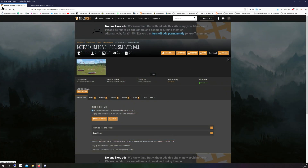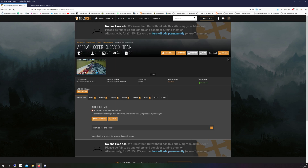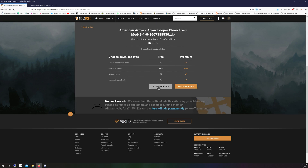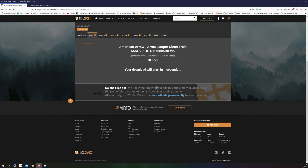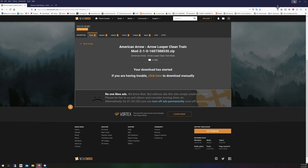There are other mods too — for example, one that lets you get rid of the Arrow logo on the American Arrow train. Once you're on the Nexus Mods page, go to Files. You may need to create a Nexus Mods account, but go ahead and do a manual download and click slow download. These files aren't that big — about 4.7 megabytes — so download and unzip that file.